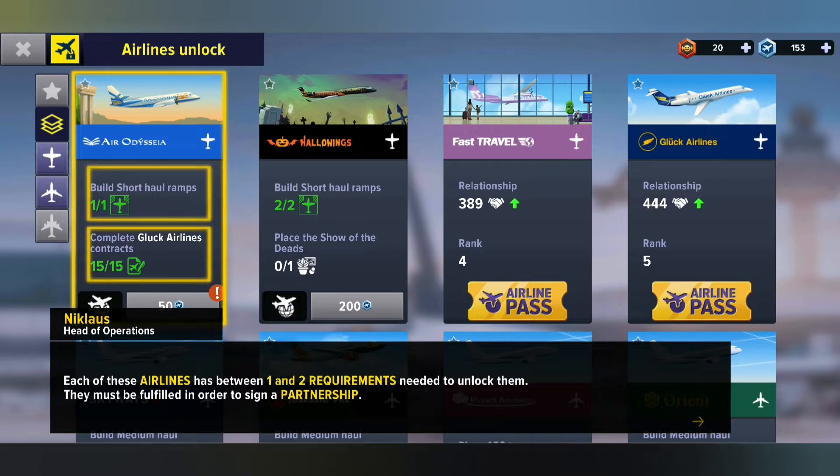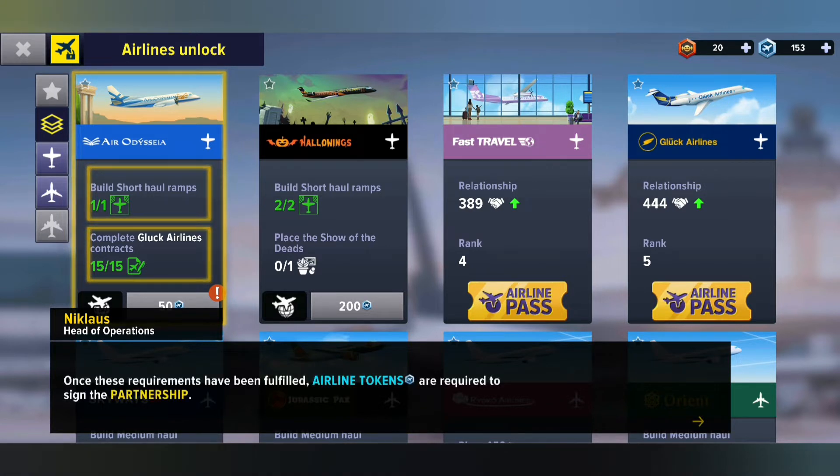So if you've canceled a lot and you're only sitting at 13, keep on gaming on. Once these requirements have been fulfilled, airline tokens are required to sign the partnership. In the top right corner, you can see I've got 153 of those airline coins. These coins are unlockable with every daily mission that you finish. If you finish all your daily missions, you're going to get airline tokens. And when you fulfill some of these contracts, they're also going to give you tokens, especially if you get it a hundred percent correct.